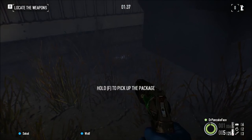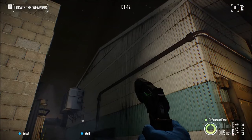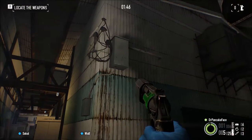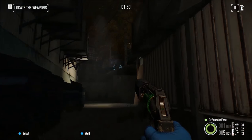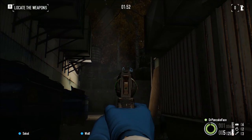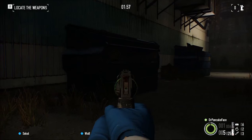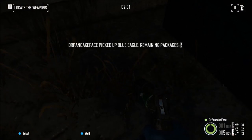Here we got package number 7. Packages 1 through 4 were over there next to warehouse number 4, 5 and 6 are in between 4 and 3, well here behind warehouse number 3, coming to the left from where we spawned. If you look right next to this dumpster — you got one on the right, one on the left — look next to the one on the left and you will find package number 7.